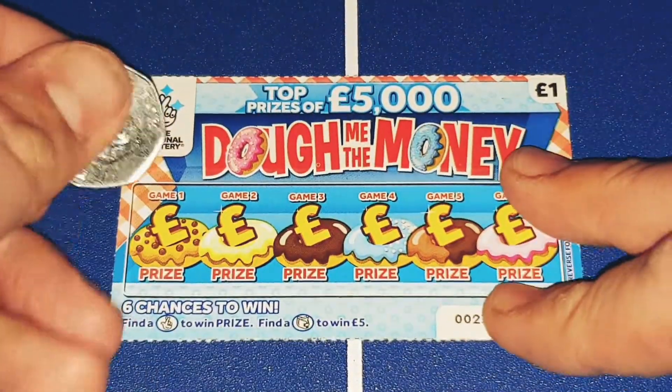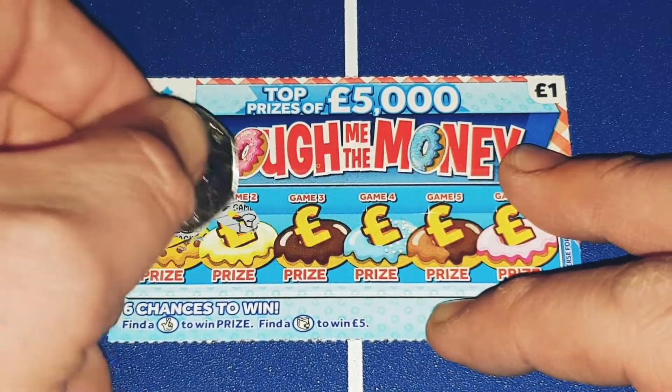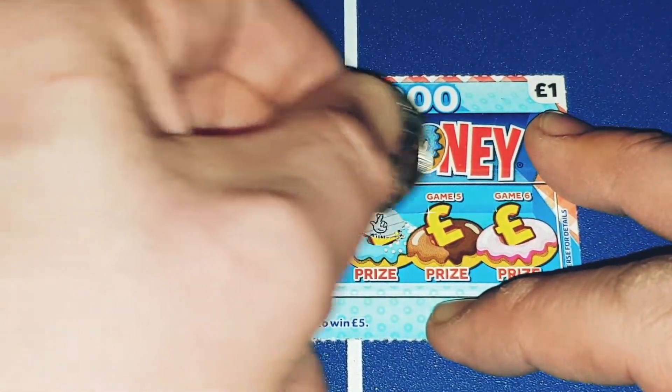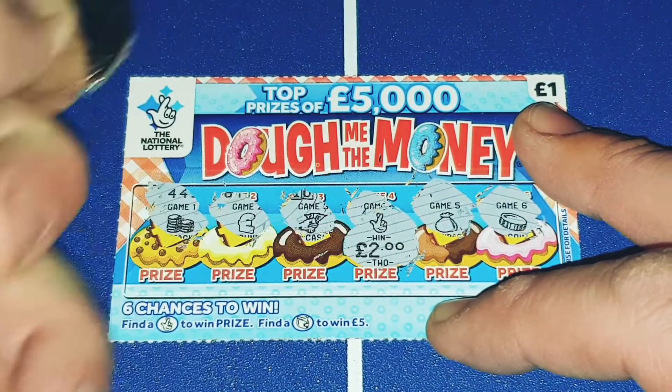On to the next card. We have stacked coins, a pound symbol, water cash, and the fingers again — fingers fingers! Another pound. That's two pounds... three pounds!